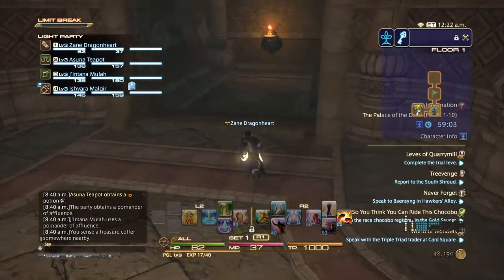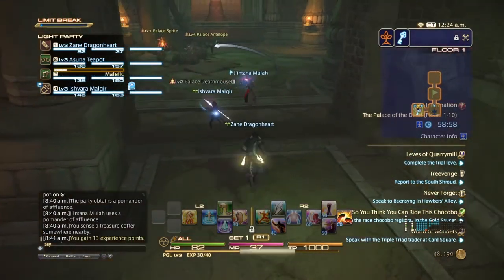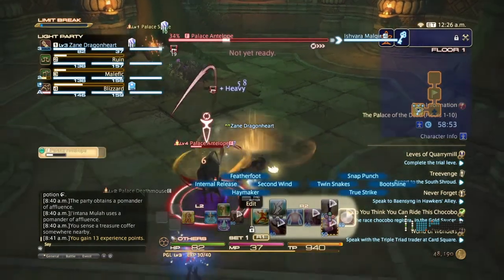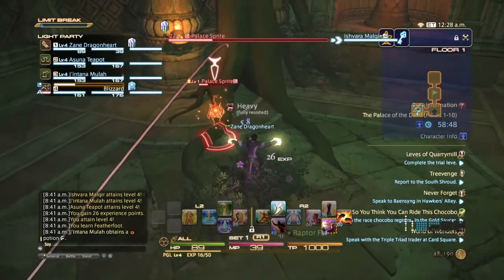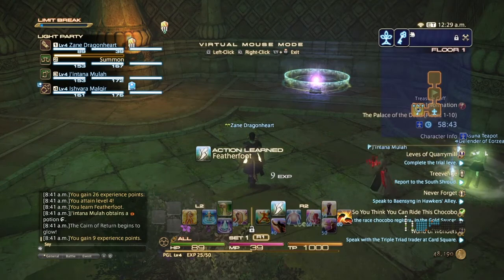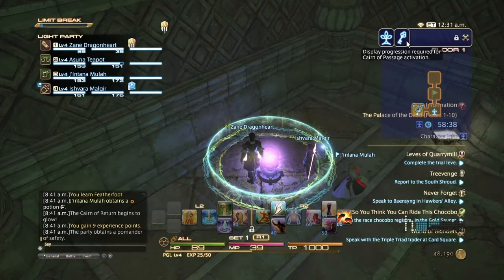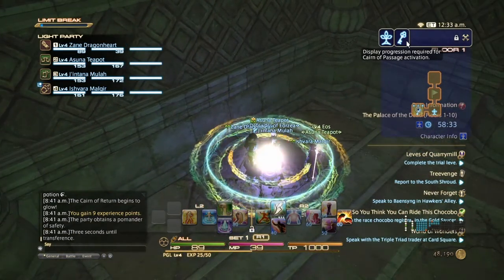When you do floors one to fifty, you will not exceed a level of fifty. Basically what you have to do is kill as many enemies as possible until the little key icon lights up. That key icon means you can go to the next floor, which is this little transfer structure. Stand in it and after two seconds it will send you to the next floor.